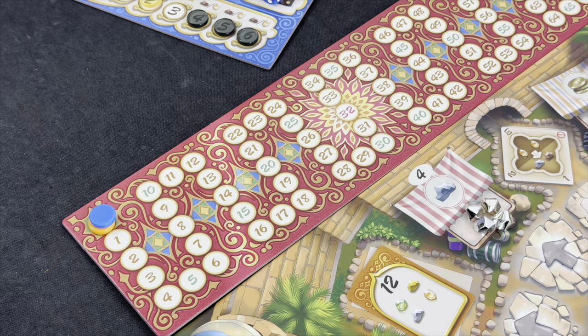The game is over when the first player makes it to 32 dirham on the scoring board, then every other player still gets one final turn and you tally up your score. Whoever has the most amount of points — dirham — at the end of the game will be the winner.